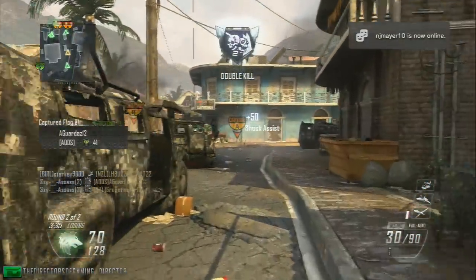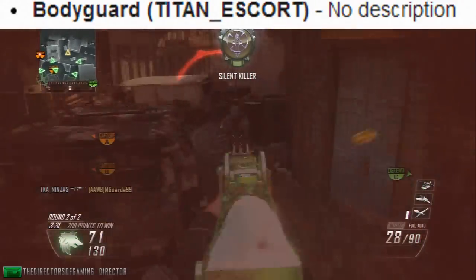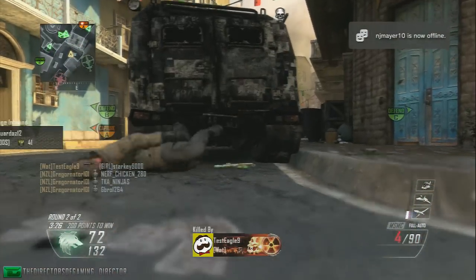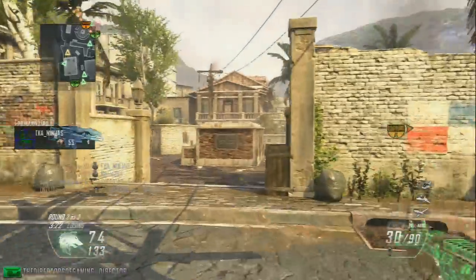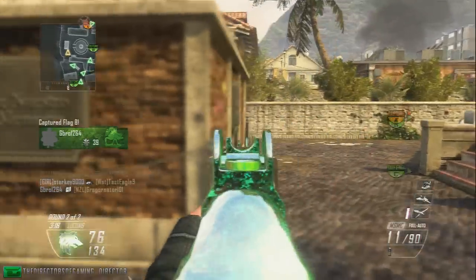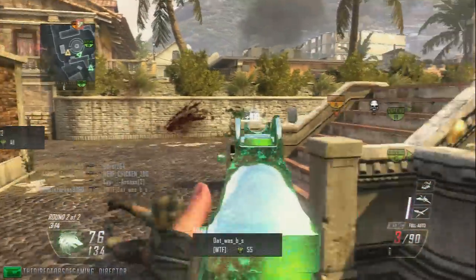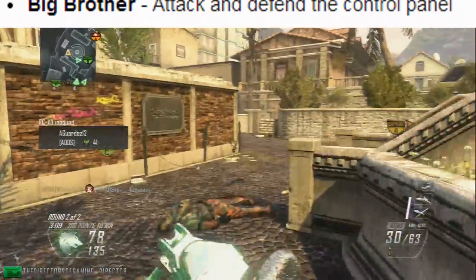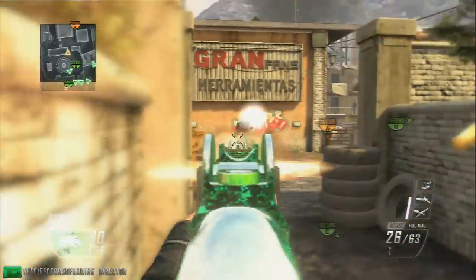Next we got Bodyguard, in brackets Titan Escort, which says no description, but I assume you've got to escort someone in a Titan to a specific part on the map, maybe hold them there for a few minutes, and the other team has to try to destroy the Titan or something like that. But the last one is Big Brother, which says attack and defend the control panel, and I've actually got no clue how that's going to work out.